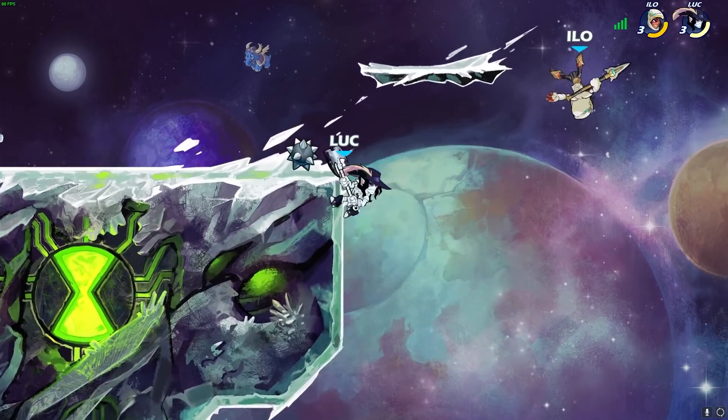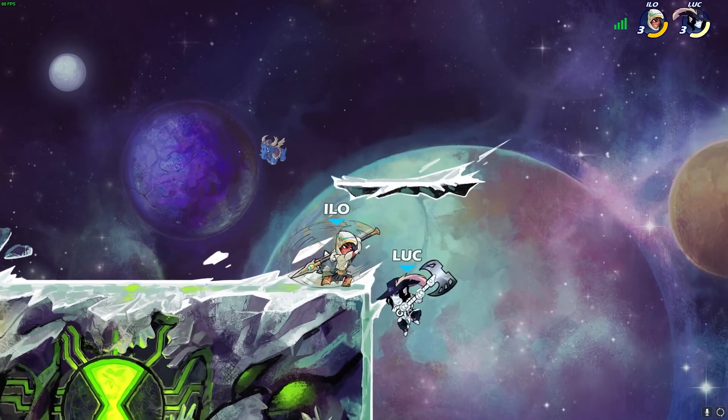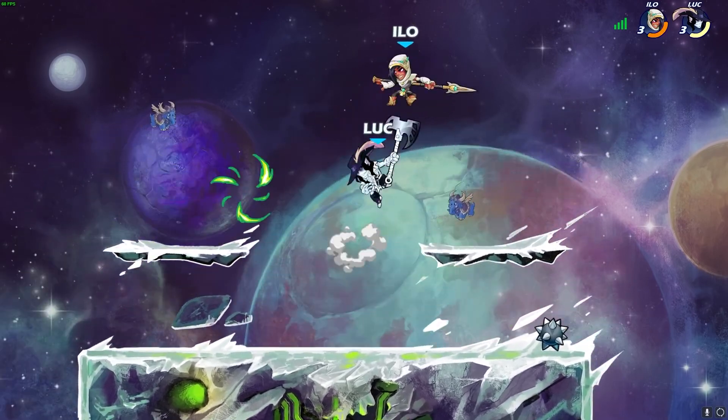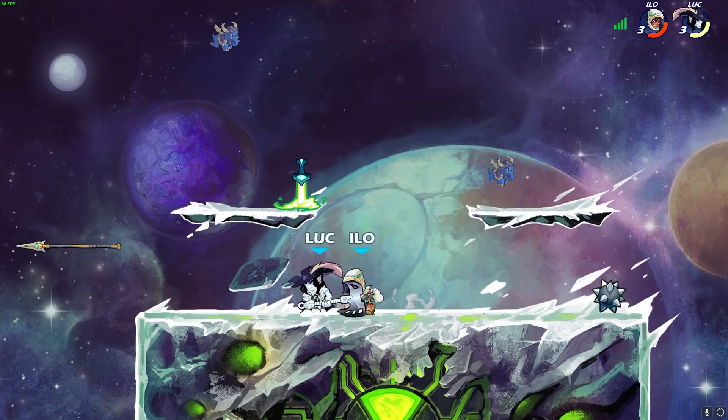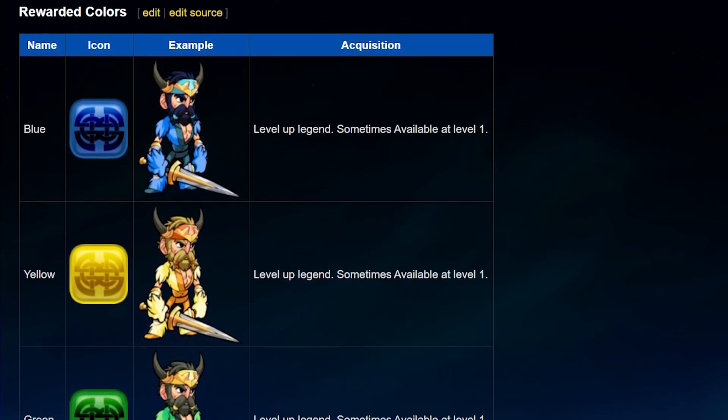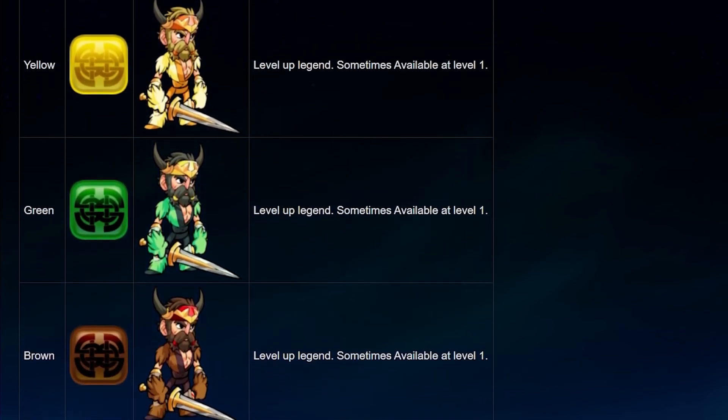On to the second category. These are items that are still pretty easy to get, they just take some time because you have to earn them by actually playing the game. Legend Colors: you start the game with a few colors, but you can easily unlock some more by leveling each legend to level 25.